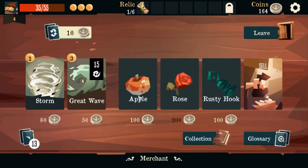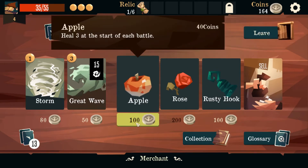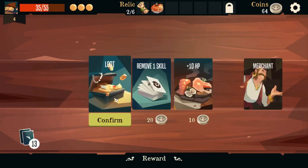Let's go to the merchant. Apple — heal three at the start of each battle. Rusty hook — add a catch to their hand. Let's take the apple. Now we'll keep both of those, and then we'll loot.